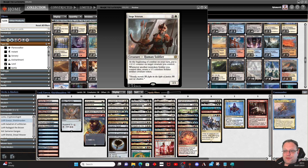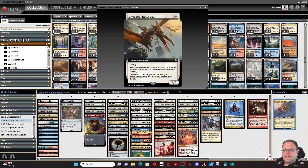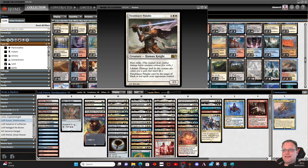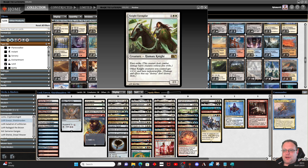Siege Veteran does the plus one plus one counter thing again. Sky Hunter Strike Force: as long as you control your commander, other creatures have melee — whenever it attacks it gets plus one plus one until end of turn for each opponent you attack. Melee is a good card in this deck. Felidar is a cat, not a human, but it is a knight — exception. Adeline, Resplendent Cathar you'll know well. Fiend Slayer Paladin has first strike, lifelink, and can't be the target of red or black spells — note that's different from protection, it can still be blocked by red or black creatures.